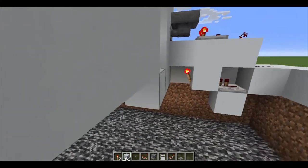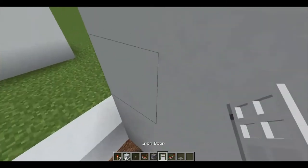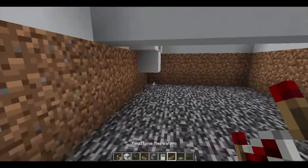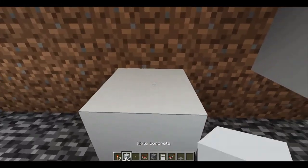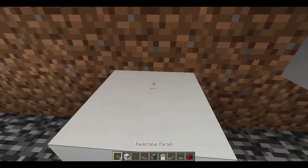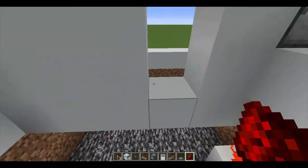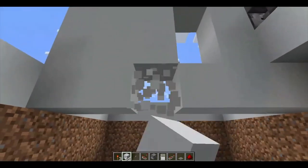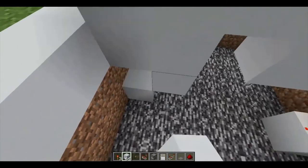Place the bottom to your entrance, place the redstone on the stairs, and keep it like that.